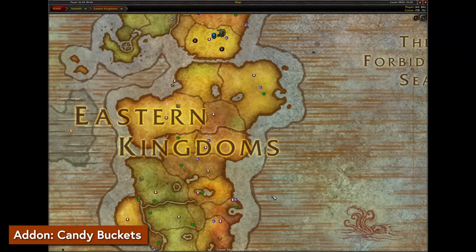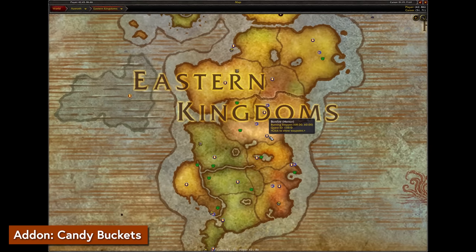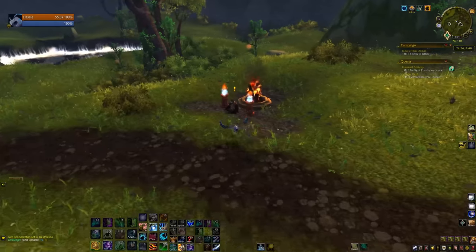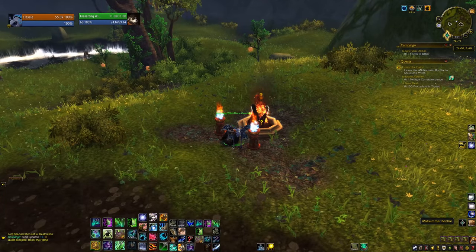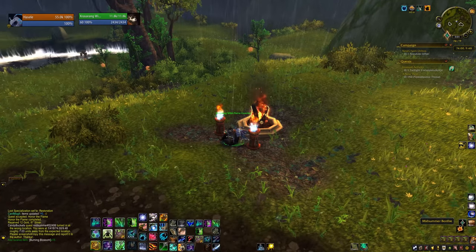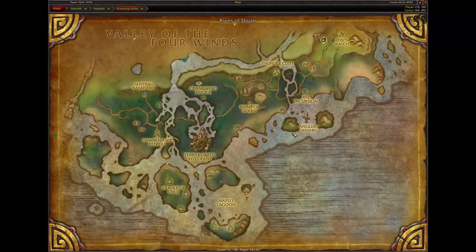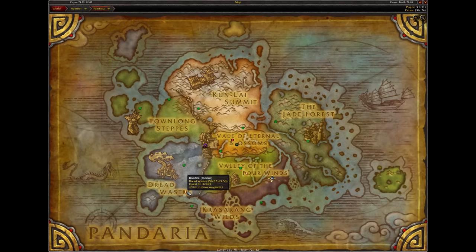To farm Blossoms the fastest thing to do is to fly around to bonfires around the world. Add-ons like Handy Notes Midsummer or Candy Buckets can mark the fires on your map. The Pandaria fires are worth 15 Blossoms each, making that a great place to start. If you need a lot of Blossoms it might be worth using alts to buy different items. Each fire can be done by a character once per season, so you could do the same set of fires on alts to buy multiple toys or pets.